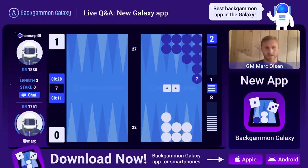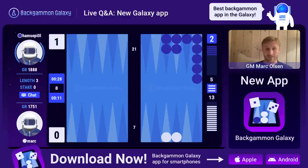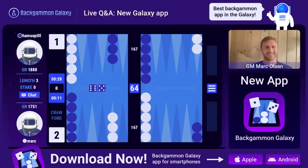We also have the feature of just clicking on a point - that's a new feature. If you can make a point, for instance here I can make the deuce point, so I just single-click on the deuce point and boom, I make the deuce point. That's a really nice feature - I'm already addicted to it. I went to play a match on the old website the other day and I kept clicking on points to make them. It's a really good feature.